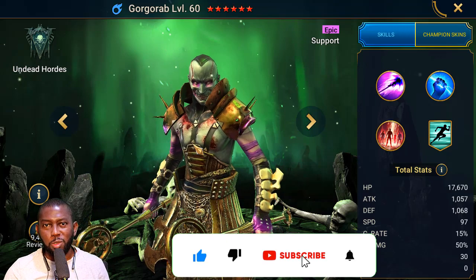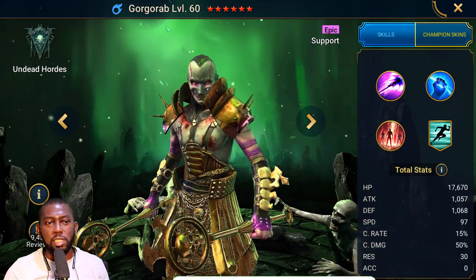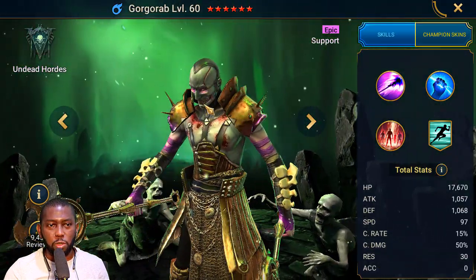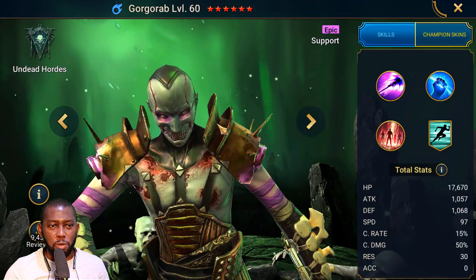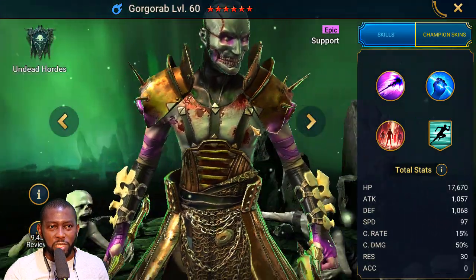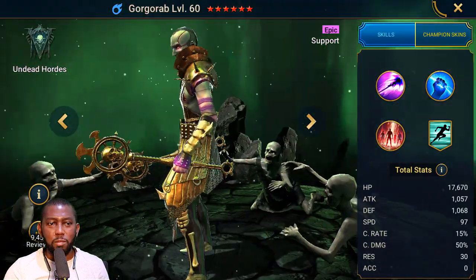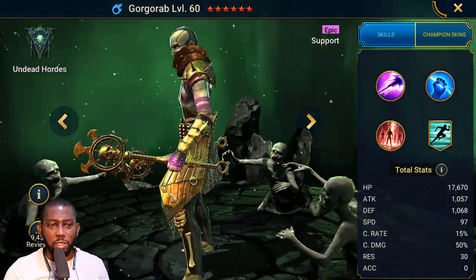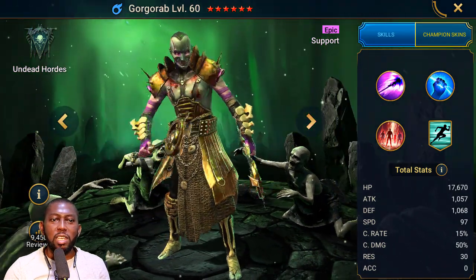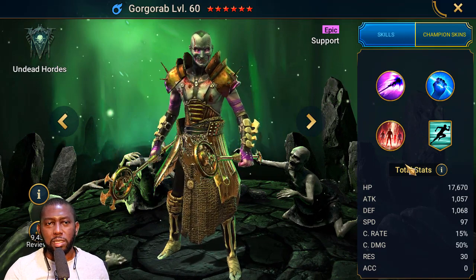In Raid: Shadow Legends, only newer players in their beginner stages appreciate Gorgorab, and I'll tell you why end game players no longer use him. The first thing you should know is that this is a support champion from the undead faction. He does look kind of not undead, but you can see the bony teeth — his flesh is gone. He's best known as one of your early game revivers.